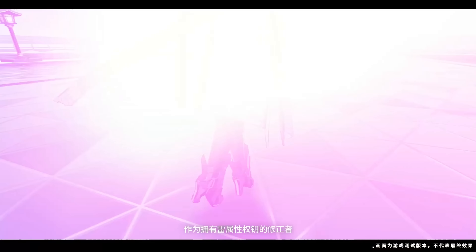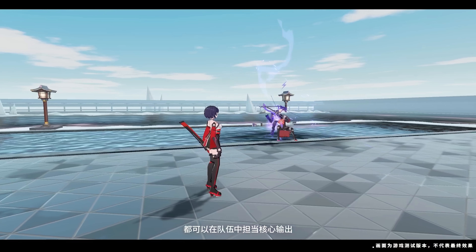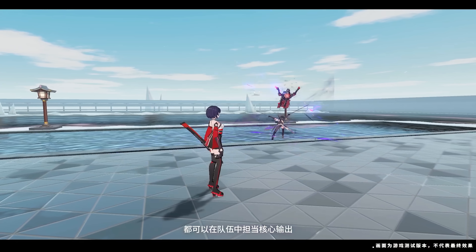Skill 1 is a dash forward, and skill 2 is a chain of attacks. Both of these are important because they apply a lightning seal above the enemy's head. You'll also want to make sure you have enough rage for skill 3, because unless you have that thunder seal, form 2 of skill 3 will not become available.